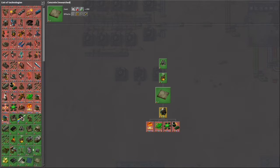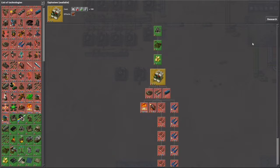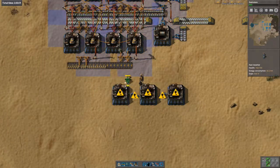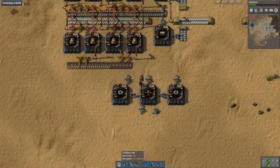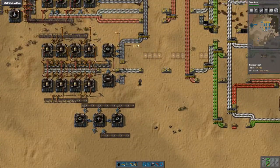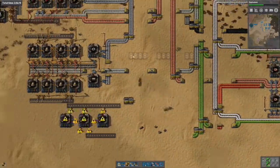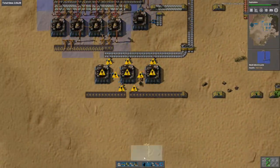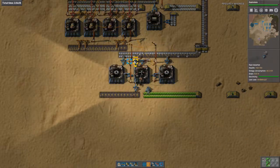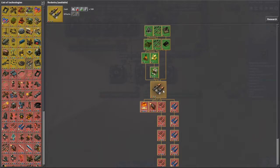I don't think there's anything else we need that doesn't require blue. Okay, explosives — we can go up the rocket shooting speed tree that way so we're not stalling for science. If I feed iron in there and then circuits rather — it needs two of them; one isn't fast enough to fill it up. Explosives are done, so let's move on to rocketry.